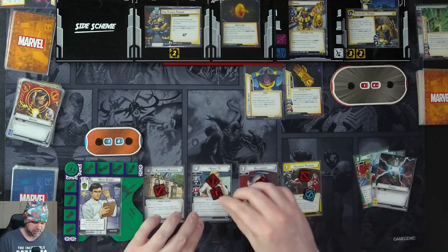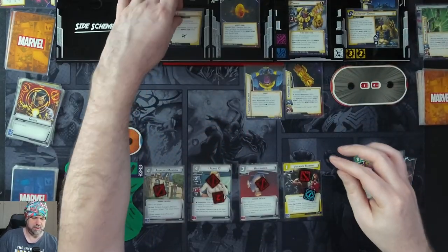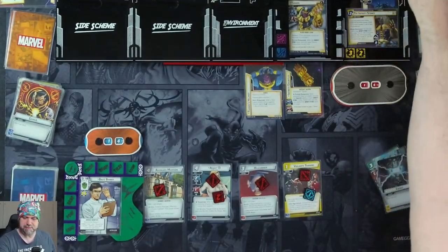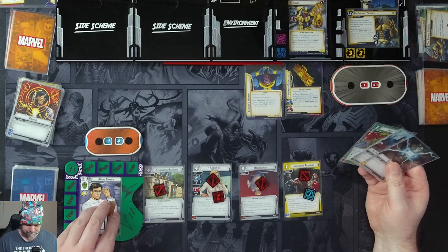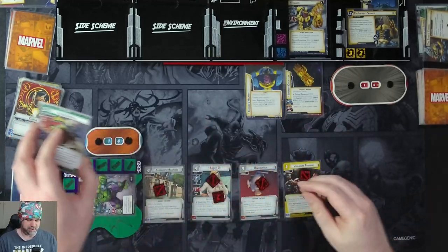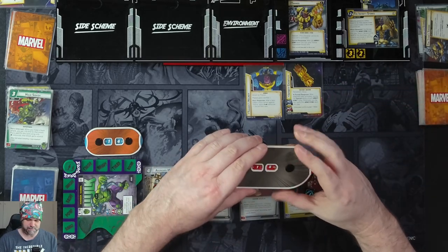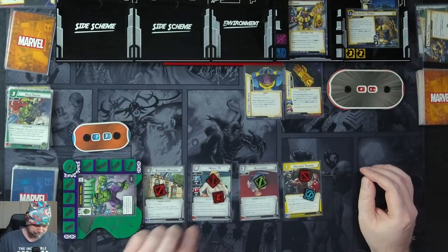Agent 13 is going to thwart for two off here. When the Titan's Throne is defeated, we choose to discard an Infinity Stone from play — we'll do it to get rid of the Soul Stone, removing Amplify. We can't resist, so we'll flip up into Hulk. We're going to spend three resources for Hulk Smash, dealing 13 damage onto Thanos. Thanos is now down to three HP and retaliates on us for one.